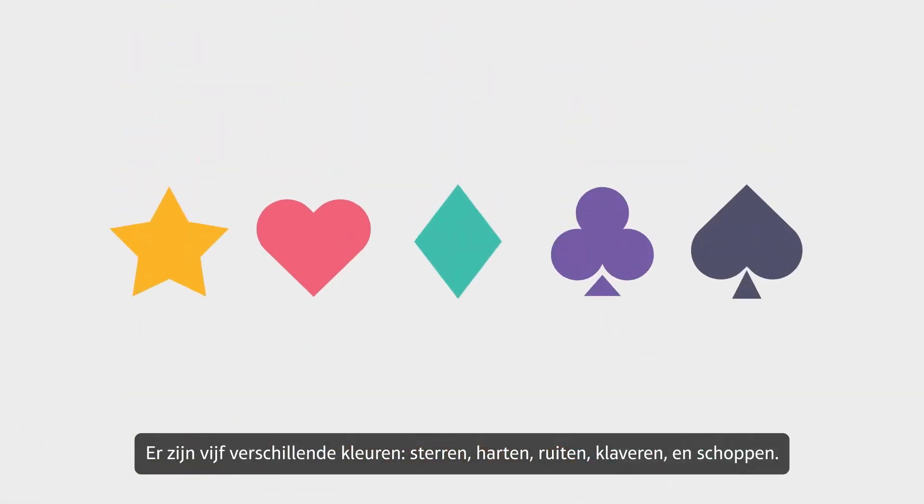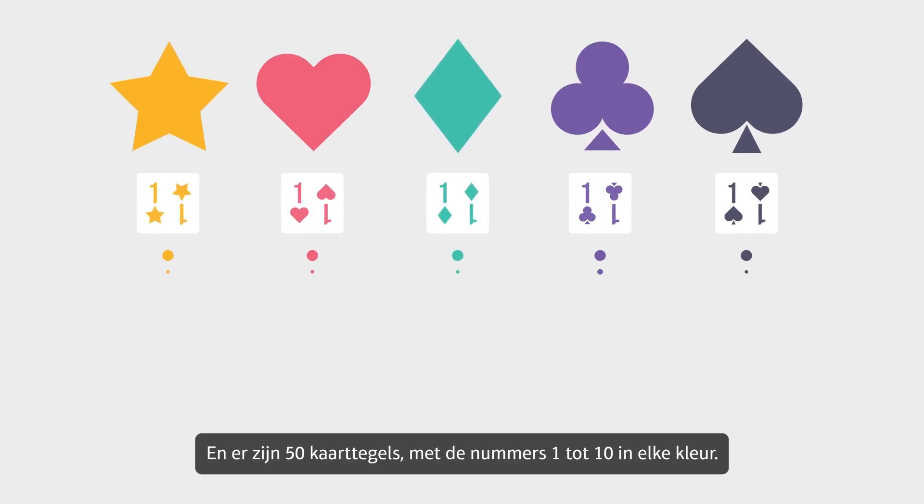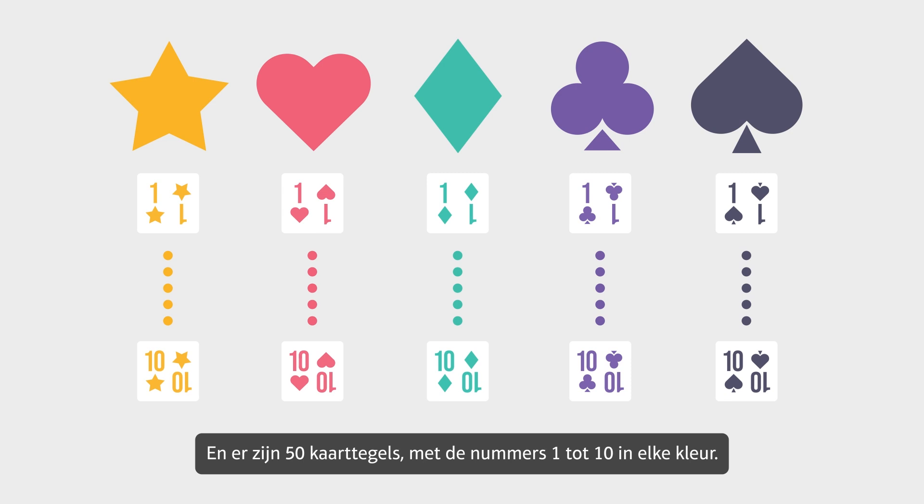There are five different suits: stars, hearts, diamonds, clubs, and spades. And there are 50 card tiles with the numbers 1 to 10 in each suit.